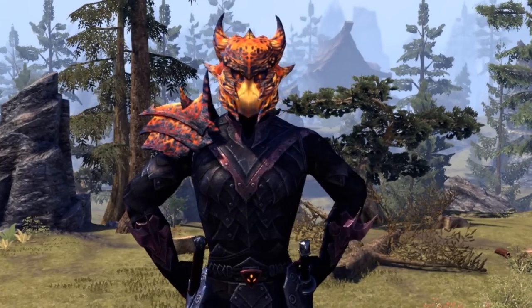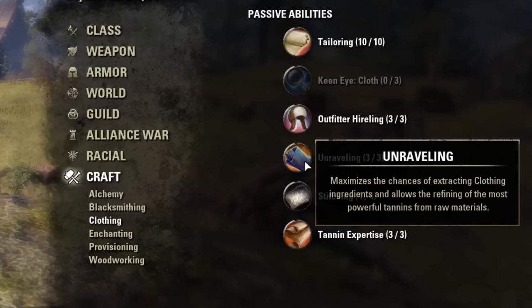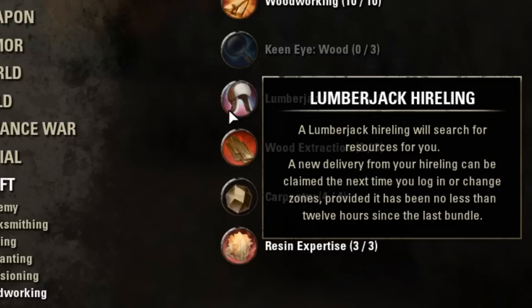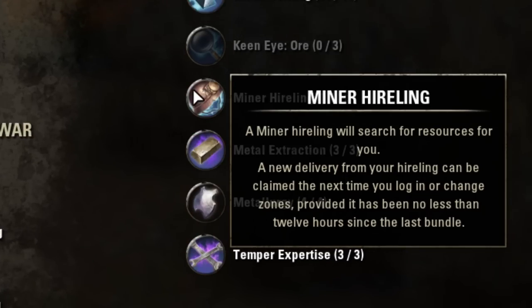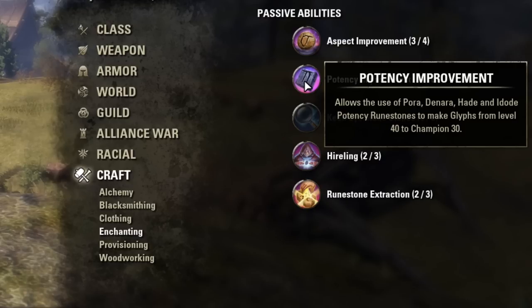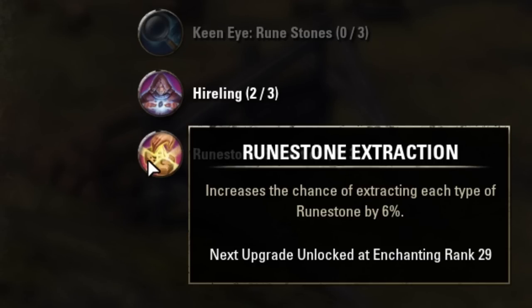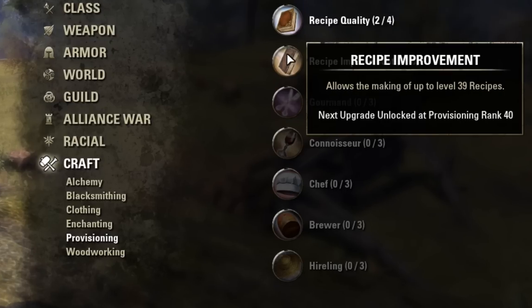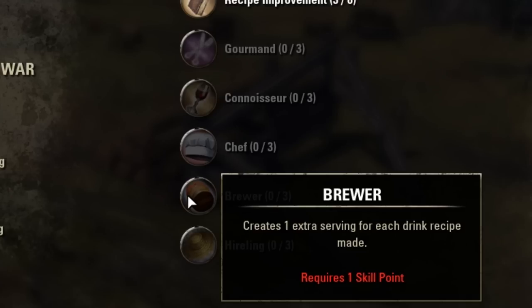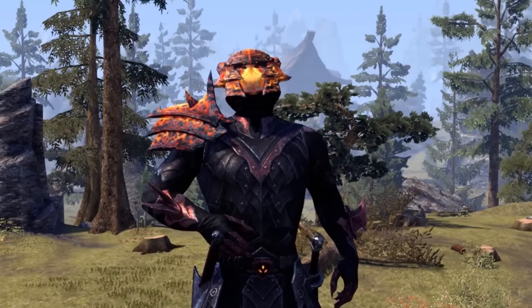The minimum skills to have when becoming a master crafter are as follows. In all of the equipment skill lines, put 9 points into level, 3 into extraction, 4 into research, and 3 into improvement. Also throw 3 into hirelings as they are a great way to get free materials every day, even some gold improvement materials at times. In enchanting, put 9 points into potency and 4 into aspect. Because not many colored runes drop, you can get by without extraction, but still throw 3 points into hireling to potentially get those kudas. Finally, in provisioning, put 3 points into quality, 5 into improvement, 3 into chef, and 3 into brewer, as well as 3 into hireling. Work those hirelings!